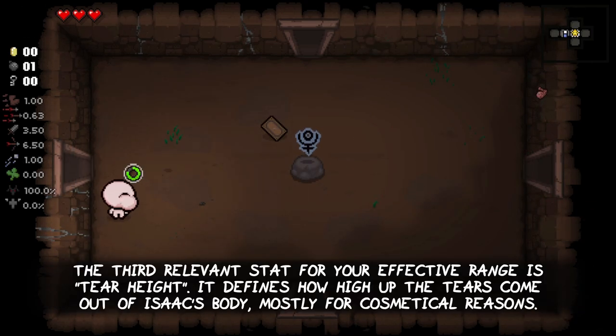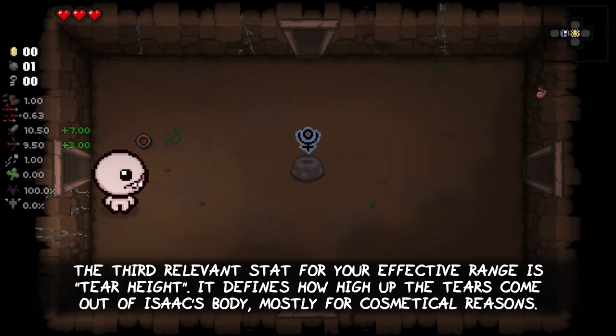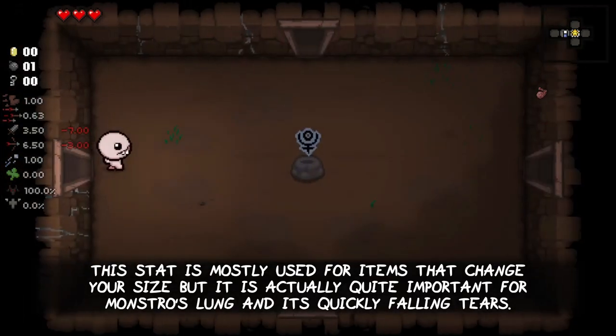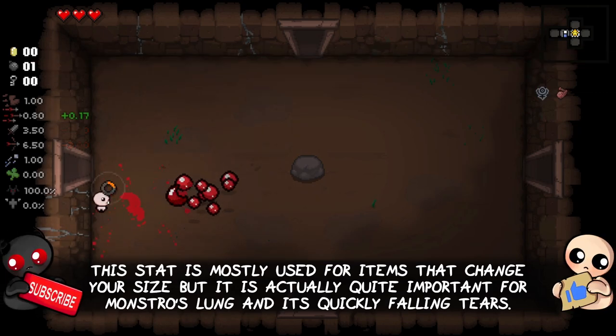The third relevant stat for your effective range is the Tear Height. It defines how high up the tears come out of Isaac's body, mostly for cosmetical reasons. This stat is mostly used for items that change your size, but it is actually quite important for Monstro's Lung and its quickly falling tears.